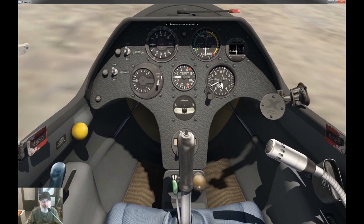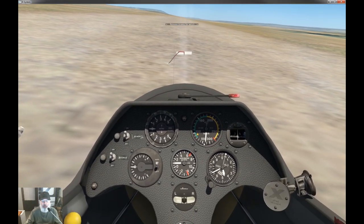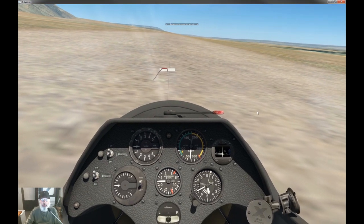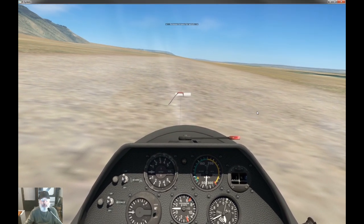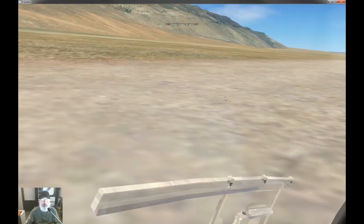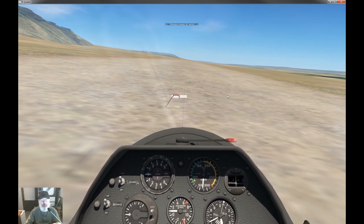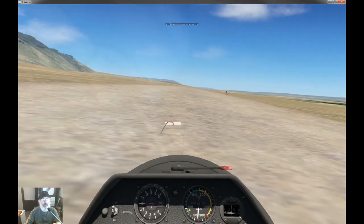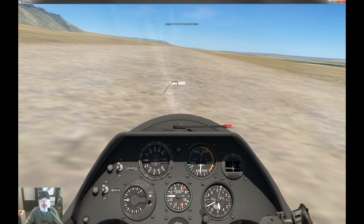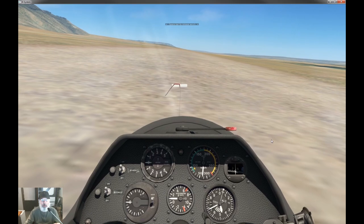We're going to turn on our avionics and the variometer. As soon as I release the brakes it's going to start moving, so the first thing is to level the wings — my left wing is sitting on the ground right now. I've also got a pretty wicked crosswind since the wind is coming from across the runway edge, so I'll do a little bit of rudder to counter that.